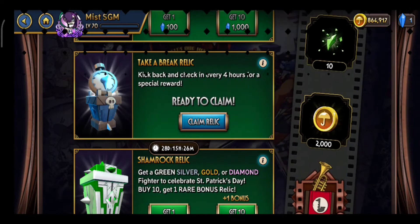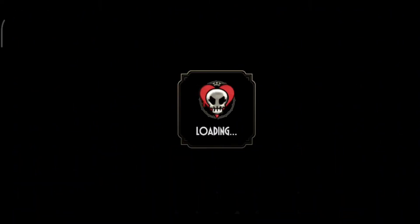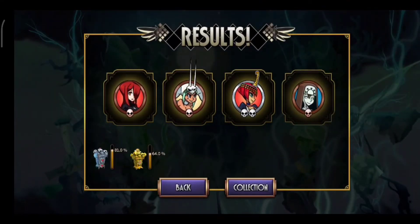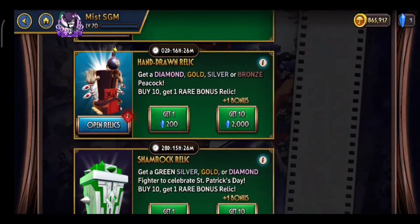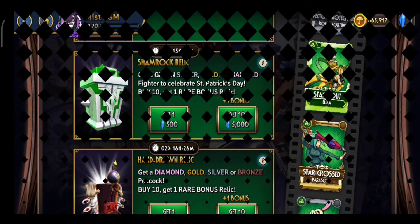We're gonna get the useless ones out first — the character relics, daily relic, premiere, and everything else since it's kind of useless anyway. I'm not gonna expect much. I mean, sure, I got two silvers out of six relics, but I'm not gonna expect that much out of the characters, premieres, and elementals since I know how garbage the odds are. Two sketches — I'm not even surprised.